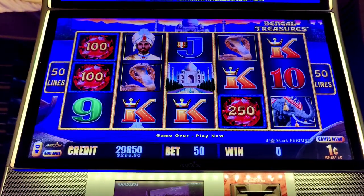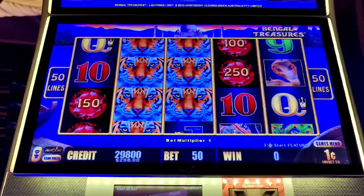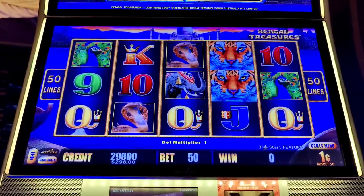The Taj is the bonus symbol, the rubies are the hold and spin, and the tigers are the wild.